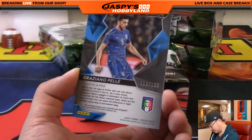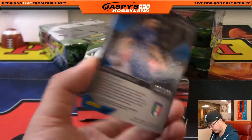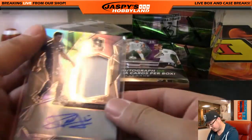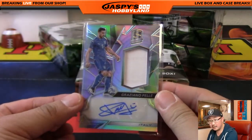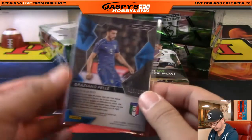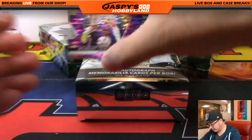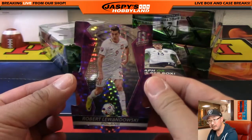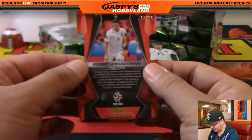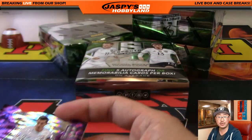Pelé — right here. Graziano — 119 out of 199. Southampton, I think, for this guy. This will go to Italy, obviously — that's David Cruz. Nice jersey auto there, 199. And a nice one for Poland — I like how they shape the die-cuts in this soccer set. Robert Lewandowski, the Polish striker — 24 out of 35 for that die-cut — going to David Cruz in Poland.